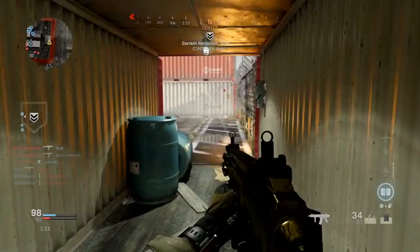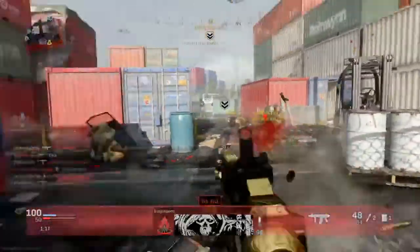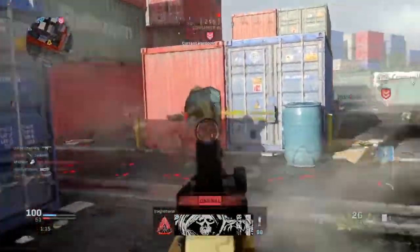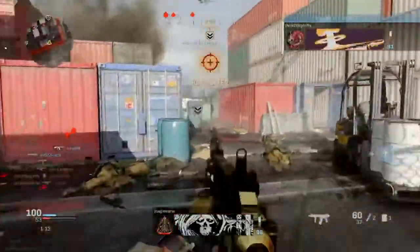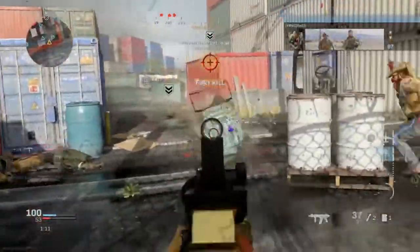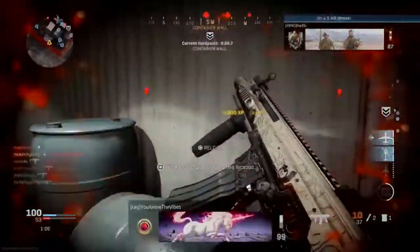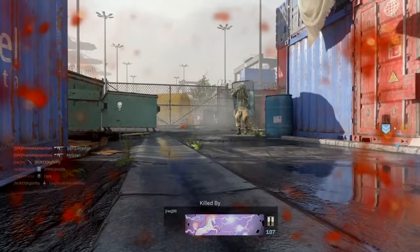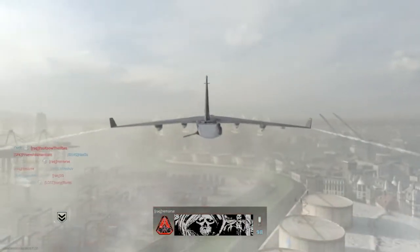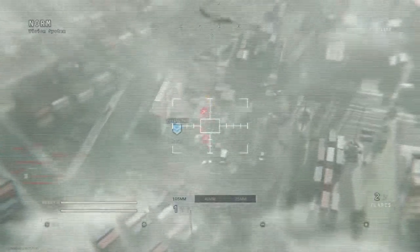Those are the two best class setups I highly recommend to get that nuke. They're both very, very powerful and work in different situations. In my opinion, the Kilo is the better weapon overall because it has a lot of damage and plays like an SMG. If you find yourself having to be aggressive after you call in your Advanced UAV, it makes it a lot easier to get those kills. It downs people in two to three shots.